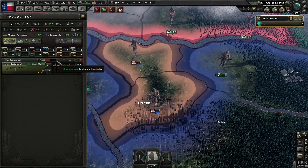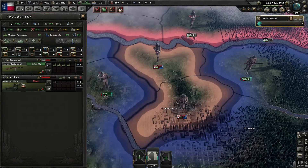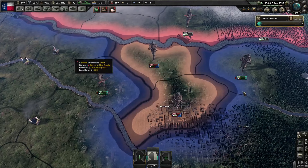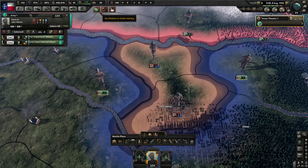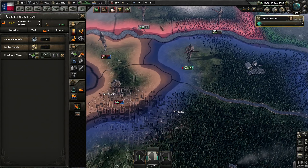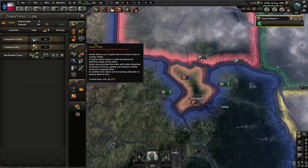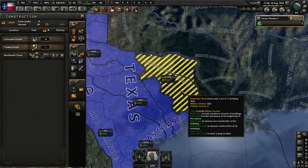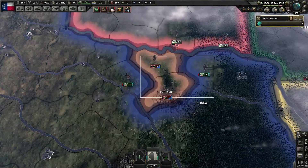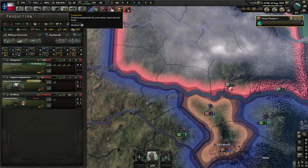We're producing infantry equipment fairly quickly. We'll get artillery and support equipment going too, because when that focus finishes we're going to get some more divisions. Our advantage is they have no military factories and probably don't have the civilian factories to build any. We can't build there — we don't have space. Get infrastructure. So yeah, we just kind of have to wait them out. World tension is still low, so I'm not really worried about getting declared on.